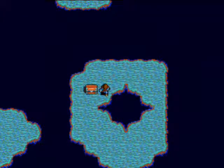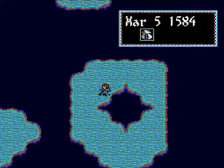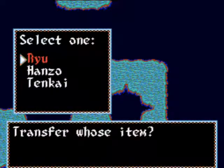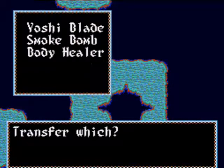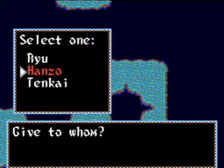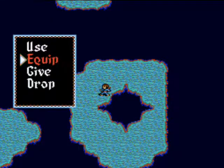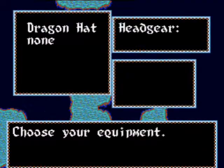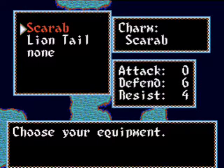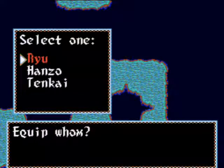Alright, let's go around this way. Up here we have — yay! It's another Lion Tail! So we'll give that thing over to Hanzo, because I think he's the one who has that. Yep! We'll give that to Hanzo. Hanzo, you can equip your brand new trophy.